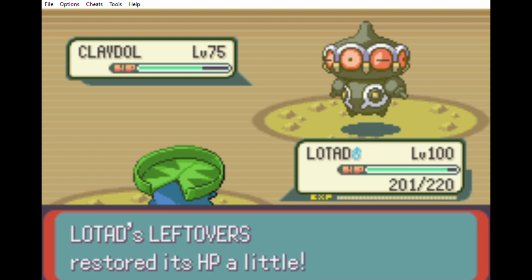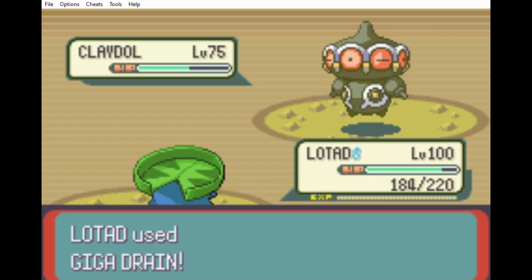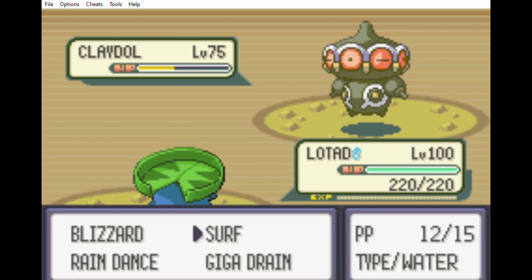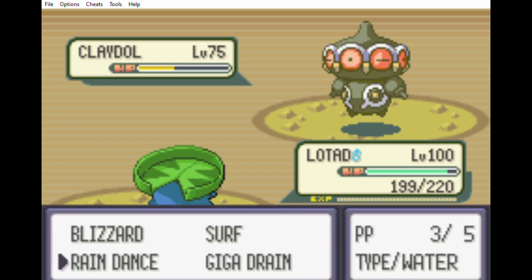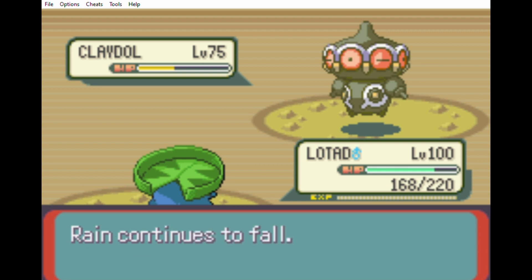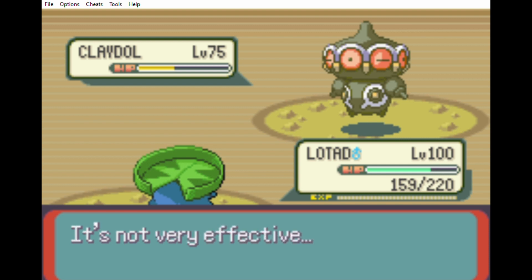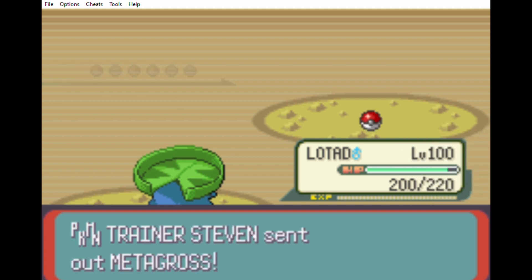I also need to set my Rain Dance again so that it lasts as long as possible against the remaining Pokemon. Claydol uses Earthquake, I set up Rain Dance again. Claydol doesn't set up another Light Screen, so I knock it out with Giga Drain. I practically heal to full health with Leftovers, Rain Dish, and Giga Drain's healing.